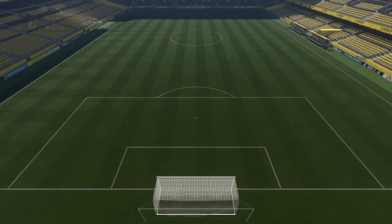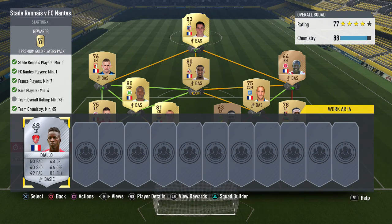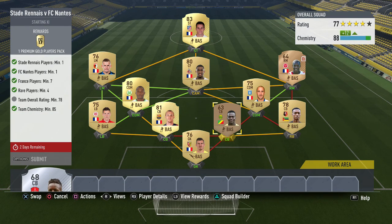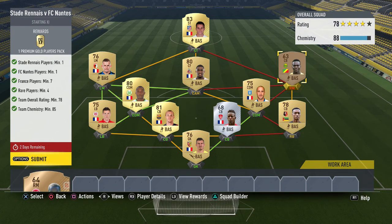Next up is the Rennes vs Nantes match, which is probably the most expensive and most difficult one in this week's set. We haven't completed all the requirements yet on console — this is a bug I posted on Reddit a couple of days ago. On my phone the squad shows a 78 rating and matches all requirements, but on console it shows 77. It happened before in a previous SBC, but we can make a slight change and flip two players around to get it to a 78 squad.